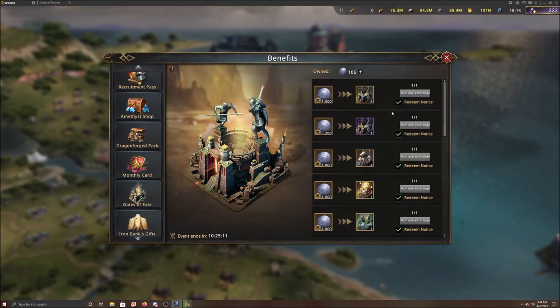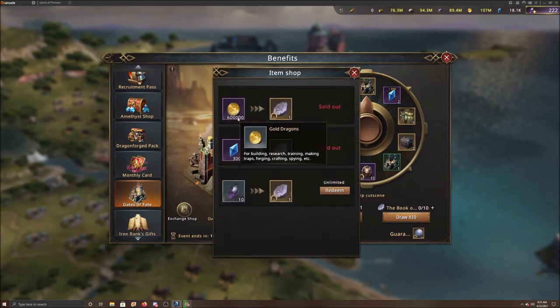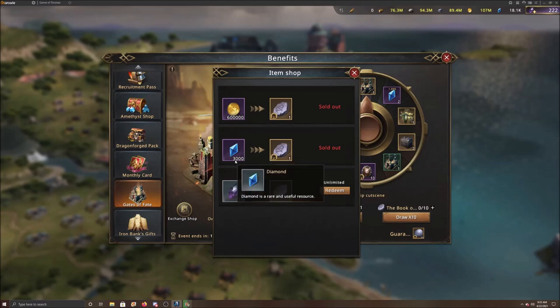In the Gates of Fate event, they give you a free draw every day — I believe it's three days because it'll be done after today. You can also buy more draws: you can buy three here and I believe five or six more, totaling around nine or ten. Keep in mind it's going to cost you blue diamonds — maybe seven here and seven and two or three more, around ten total.